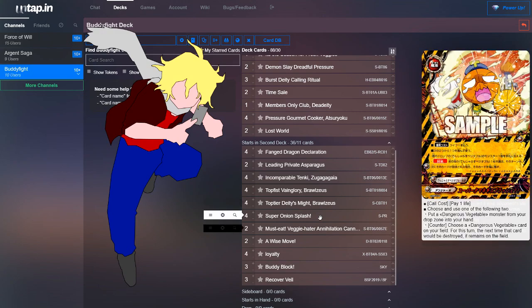You could also run Super Onion Splash when it comes out — it's currently not available yet. For one life, choose one of two options: put a Dangerous Vegetable monster from your drop zone back into your hand, which is good since Dangerous Vegetables are always going into your drop; or counter — choose a Dangerous Vegetable on your field, and the next time it would get destroyed, it remains, similar to the Pressure Cooker's destruction-nullification ability.